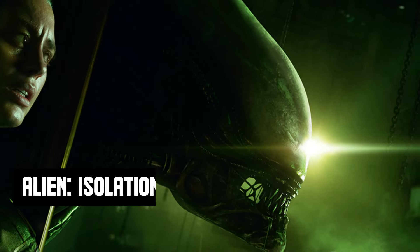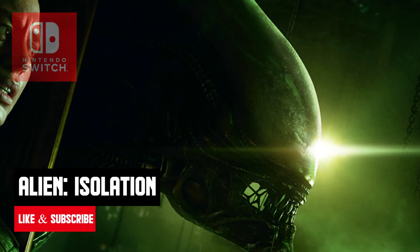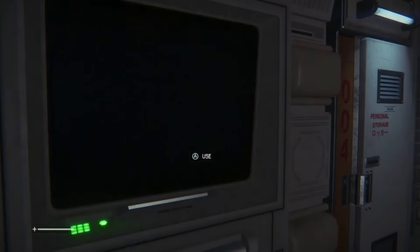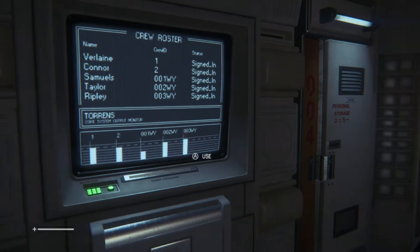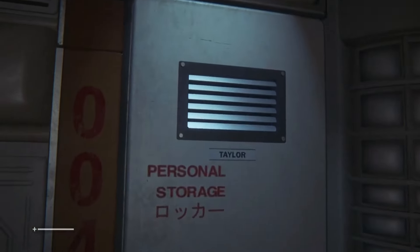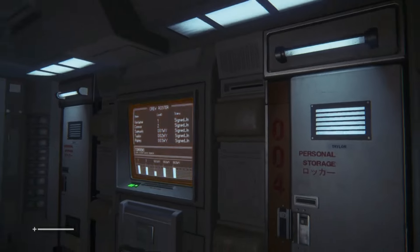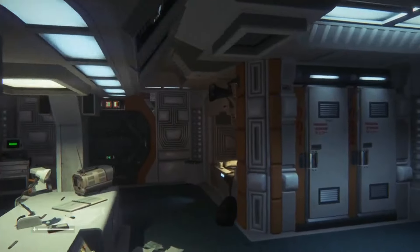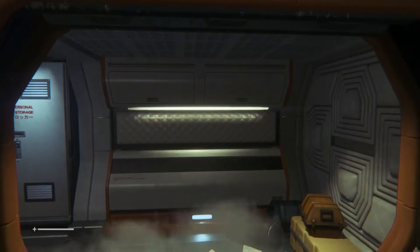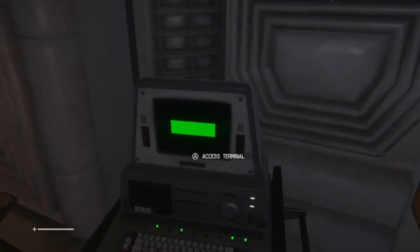If you're a fan of the Alien franchise, Alien Isolation is a must-play. This game successfully captures the essence of Ridley Scott's 1979 masterpiece with attention to detail in every aspect. The 1970s sci-fi stylings, from the design of the environment to the retro-futuristic technology, create an immersive experience. You find yourself on a space station with a real-life xenomorph on the loose, adding to the tension and fear.